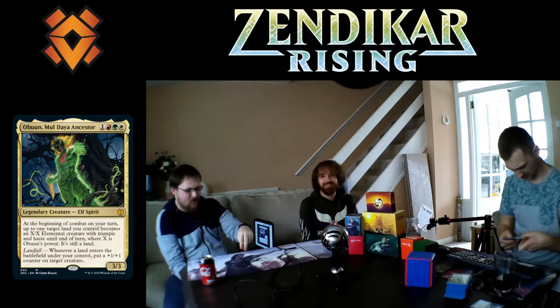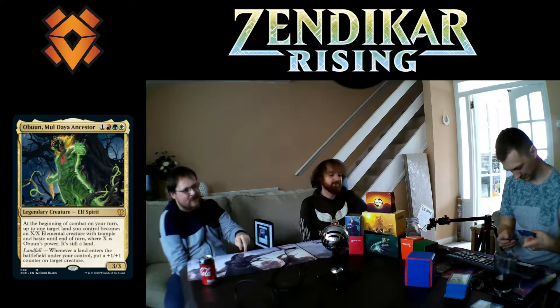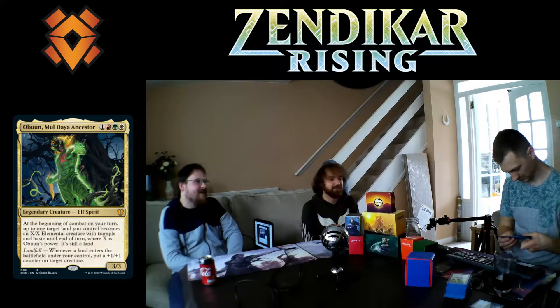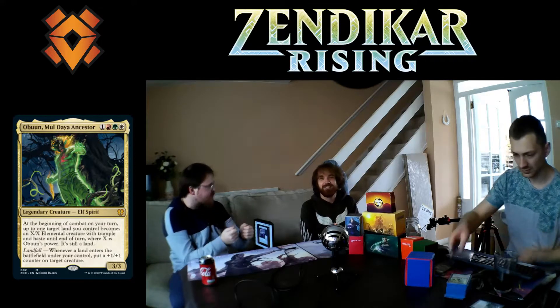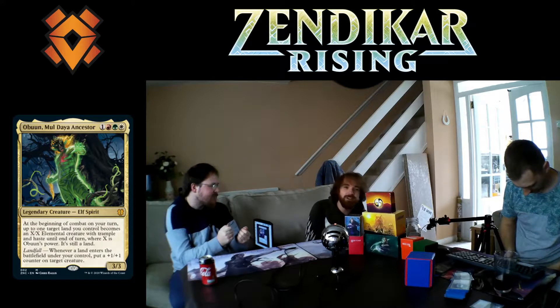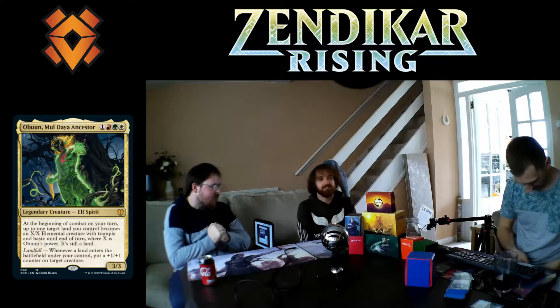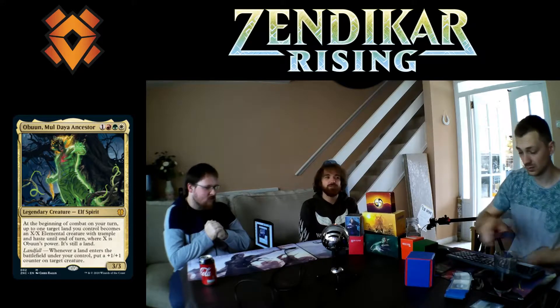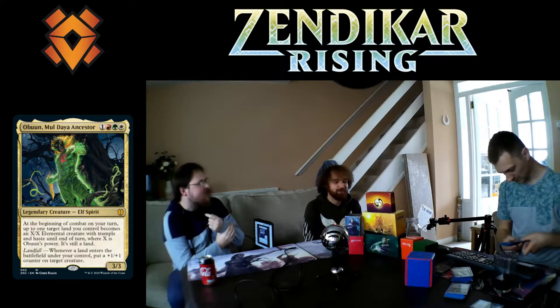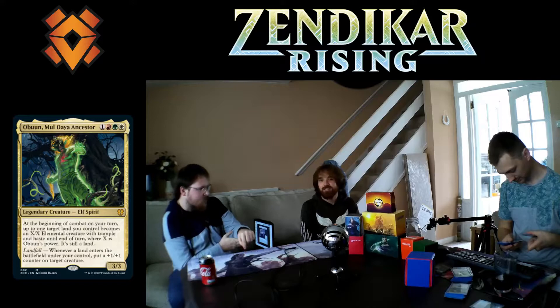Josh put Hydra's Growth on his commander, which doubled his counters each turn, making it very big. He has two ways to get infinite mana, which isn't great — but when all your spells are X-cost it's tasty. He had a card where you choose between three things: two go onto the field, one goes into your library. He gave me the two infinite mana creatures, I destroyed one, brought them back, then got killed by a board wipe anyway.